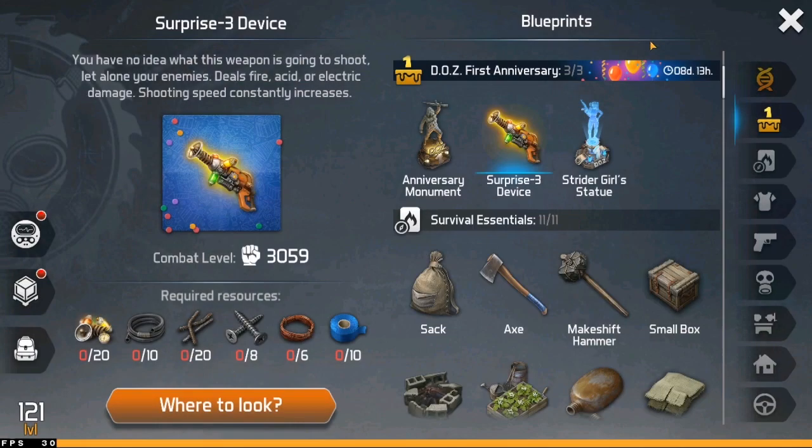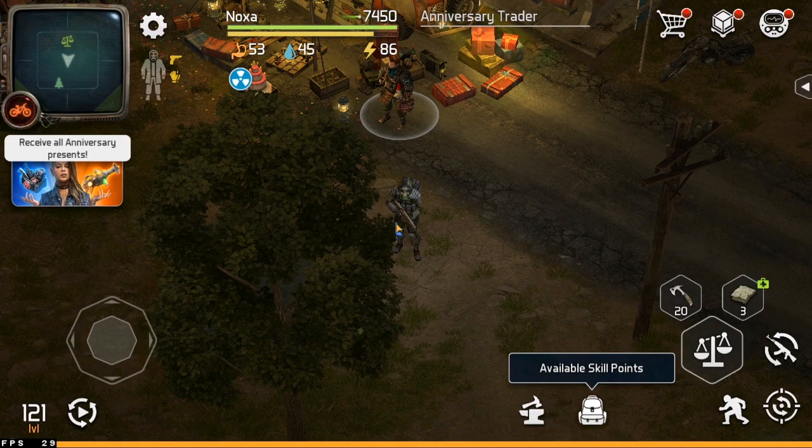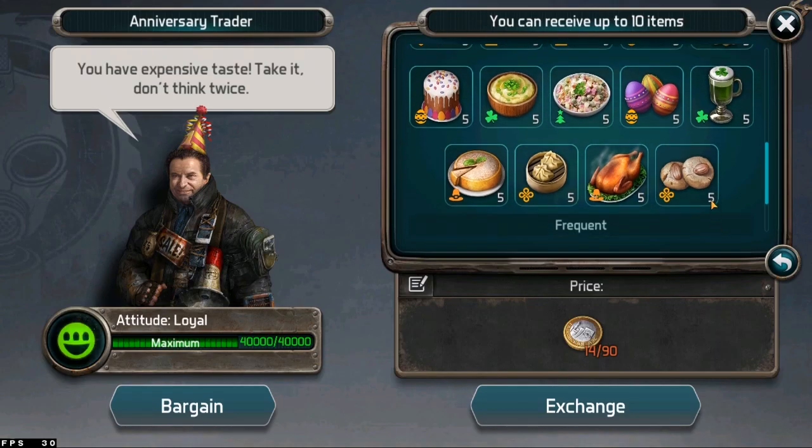For all basic materials you can craft it as usual. For the special material, you can get it from the anniversary trader tests that you can trade with coins from killing enemies.